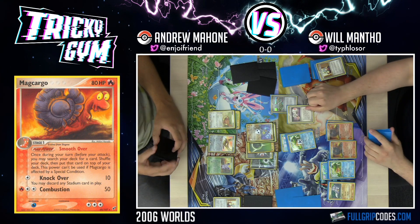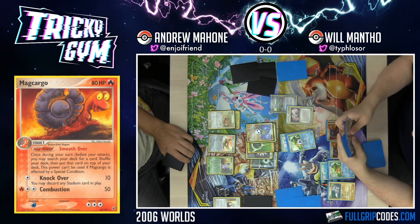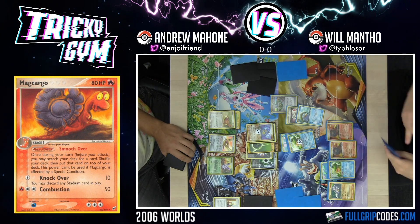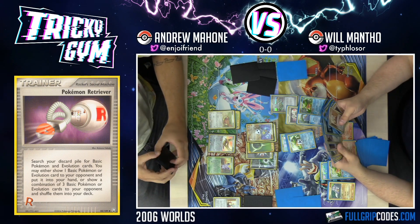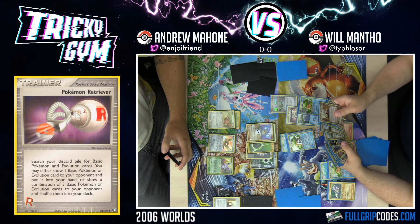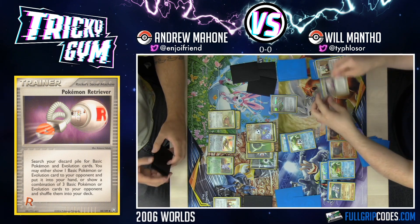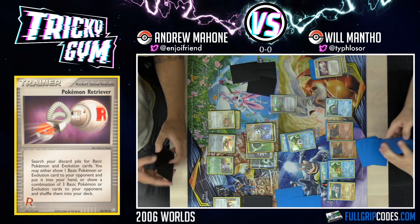I'm going to Pokemon Retriever — which is just a Rescue Stretcher. I'll shuffle back Lotad and Ludicolo. It's going to help keep from decking out. I'll get Castform — it's a Pokemon that counts as an energy. Then I'll Smooth Over a second time for Lotad and Swing Dance.